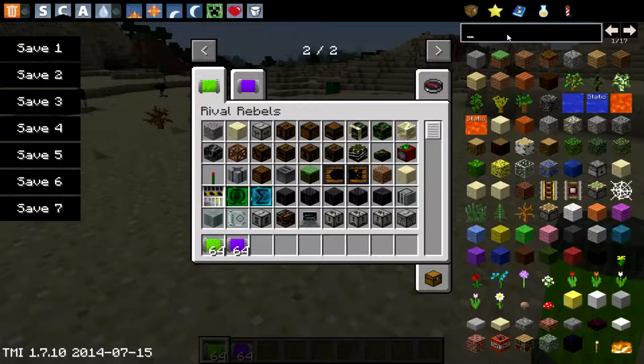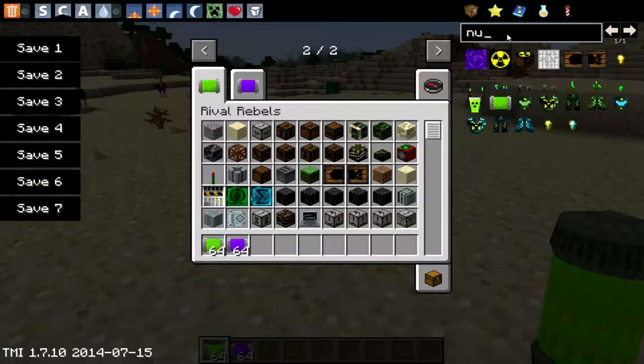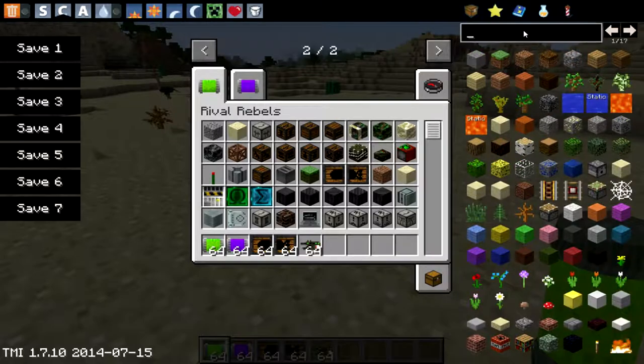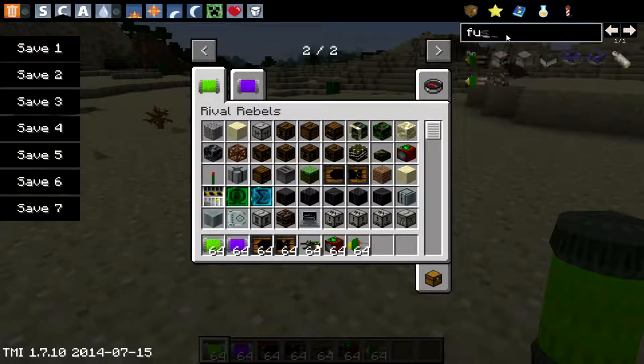Actually, we're probably going to skip the redstone rod — it doesn't do anything to me. Then we're going to need the nuke top and the nuke bottom. And we already heard the explosion. We are also going to need an antenna. I'm using TMI to get unlimited items, and we are going to need a time bomb and then a fuse.